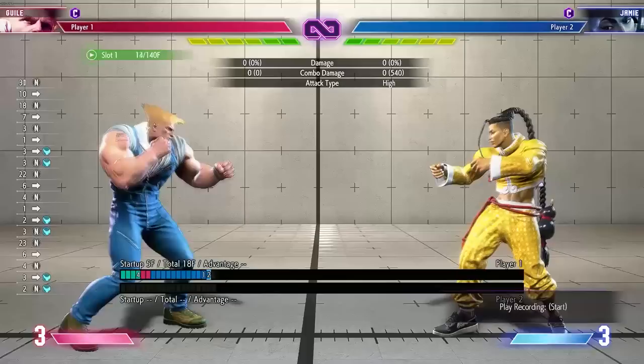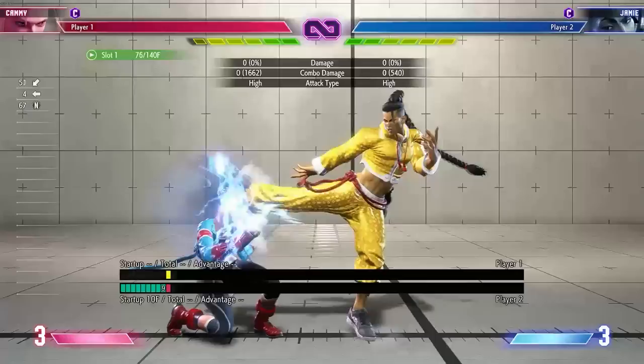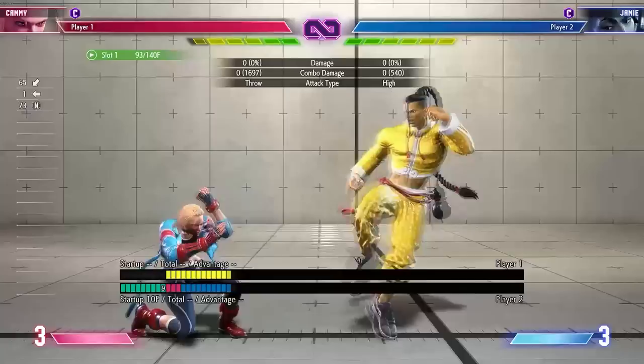Another very powerful technique in this game is buffering light attacks into Drive Rush — specifically standing light kick type moves, which are low risk and don't really commit much. There is no priority system in this game, so if you're catching a move in startup you can always get massive combos out of them, get the opponent to the corner, and start applying your pressure.